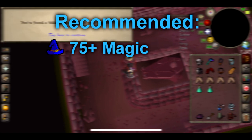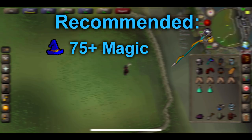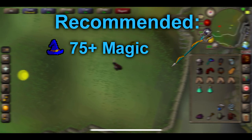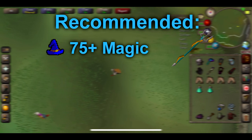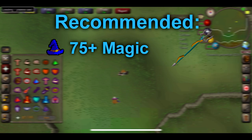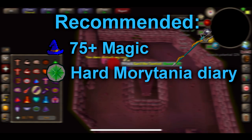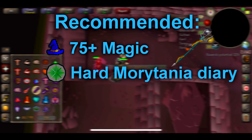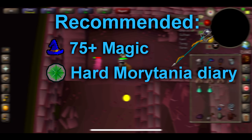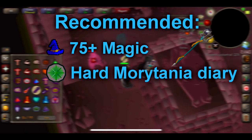For the recommended stats and equipment, I would highly recommend 75 plus Magic so you can wield either the Trident of the Seas or Trident of the Swamp. As most of the Barrows brothers are melee orientated, they've got very low magic defence and you're going to absolutely tear through them with high magic. I would also highly recommend having the Hard Morytania Diary done, as this gives you 50% extra runes when completing Barrows, which is going to increase your profit massively.